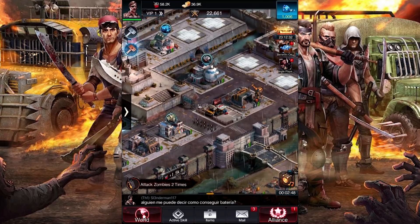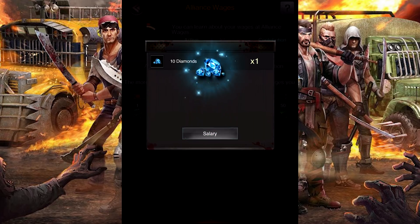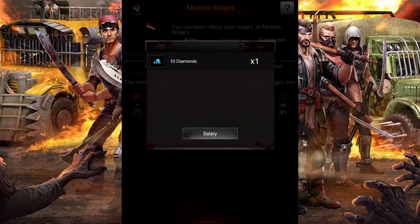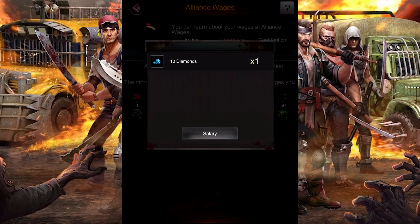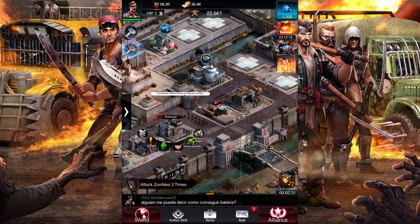We got 10 diamonds because that's their salary — because we are in an alliance, this is the alliance wages place. You log on and the more wages you receive because you are in a group, the more you benefit. That's the one thing I really like about this game: it definitely benefits people who group together and play together, which I think is pretty cool.